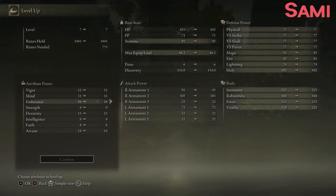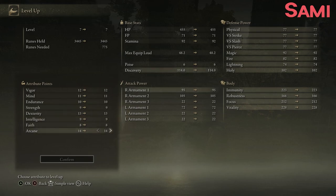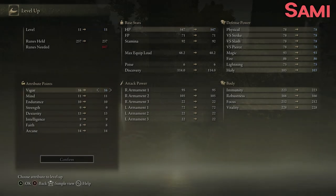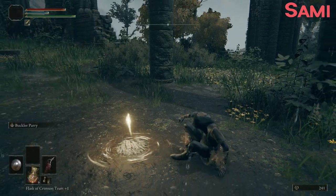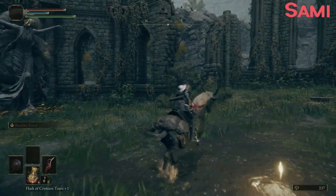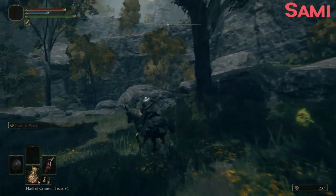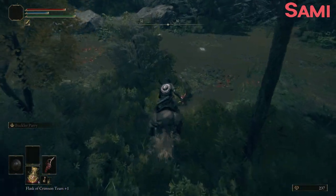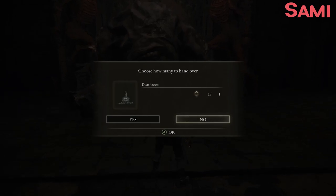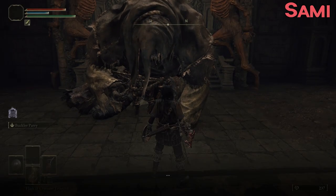And where do we want our levels to go? We've got the stats we need for the weapon we're using. So... Vigor? We've got four levels to spend — let's put them all in bigger. Now we can head to Dragonsville. Here's your death roots — just the one, that's all we've got.